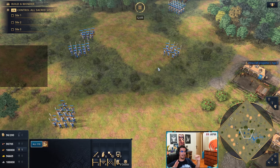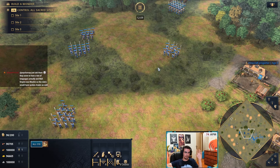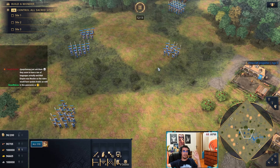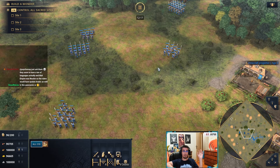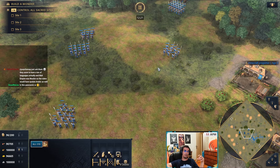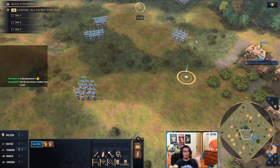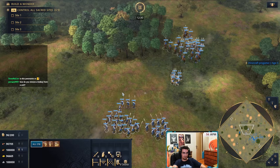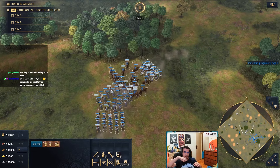The basic idea is hard counter-type units in AOE4: always put your spearmen onto the cavalry, your archers onto the spearmen, and your cavalry onto the archers — unless you're playing with knights, which can also fight spearmen if you have a decent number. That's the basic idea for feudal. There are obviously some unique units that some civs have.